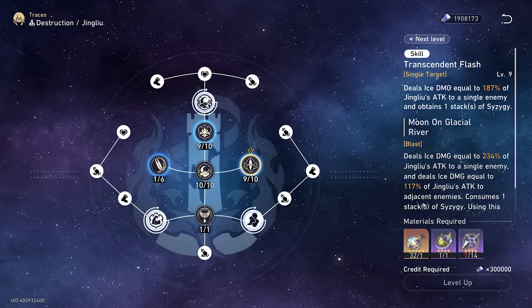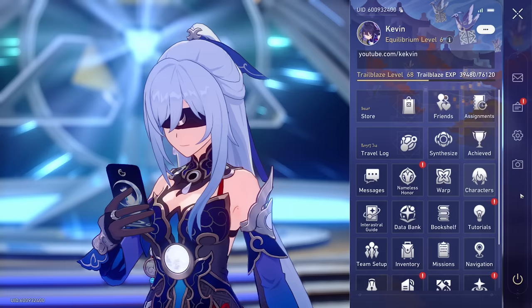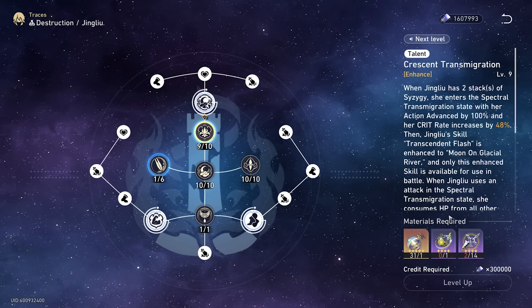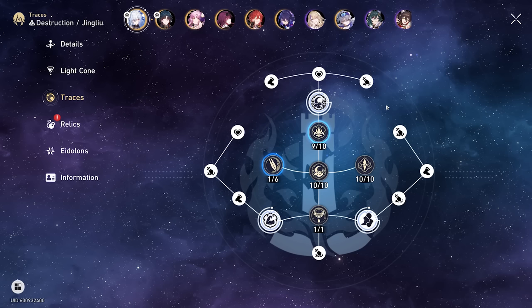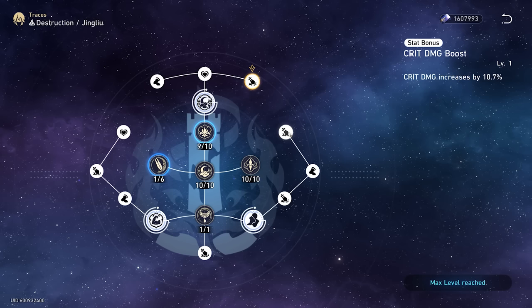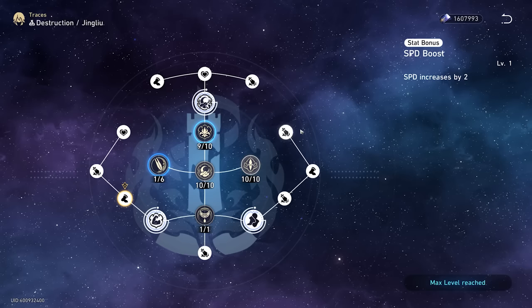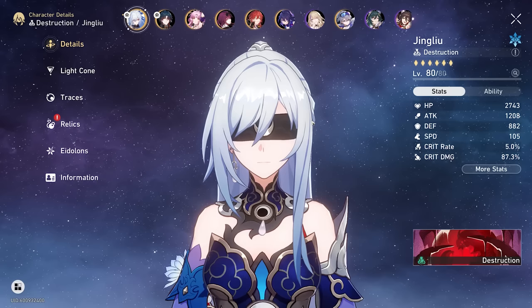We got level 9, 9, 9 — and I might actually be able to do 10, 10, 10! I didn't know I had enough materials. That double event really helped out. I can get one more to level 10 — let's do the skill. We got double level 10! Jing Liu has some of the best talent upgrades in the entire game too — she increases HP, crit damage, and speed. She has three different speed increases of 3, 4, and 2. Her speed starts out at 105, which is amazing, but we want to get that to 134, and the only way to do that is with relics.